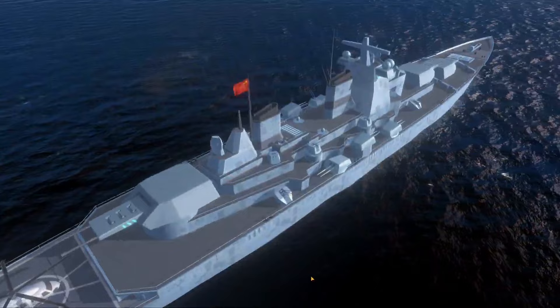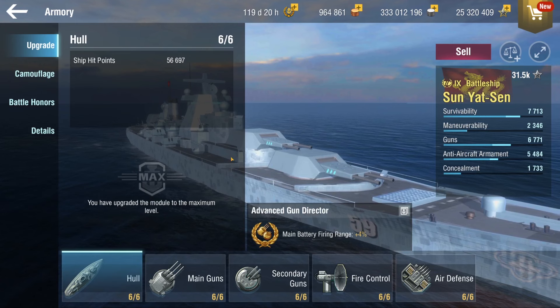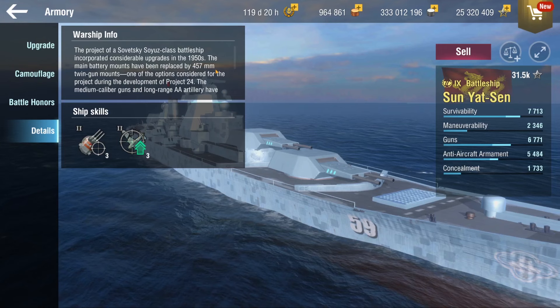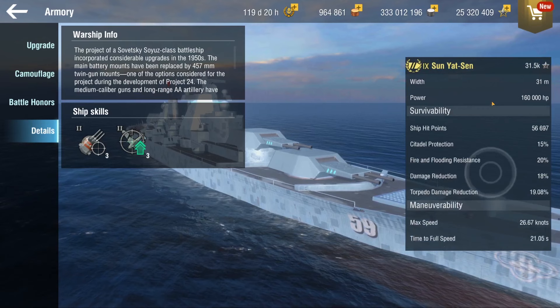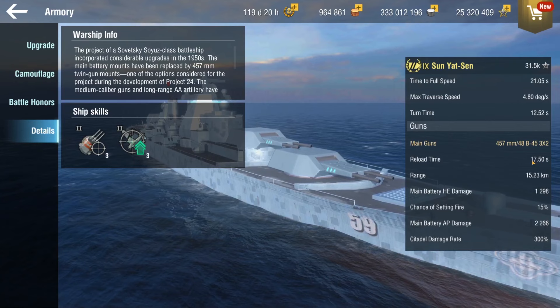It's a Seahawk helicopter — it looks like it, but it's a Chinese ship. The Sun Yat-sen is a Sovetsky Soyuz battleship hull, but it gets 457mm guns in a 3x2 configuration, meaning it only has 6 guns. But these guns get Precise Aiming 2 and Defensive Fire 2. It has pretty good AA and nice secondaries, and the main thing is these 457mm guns shoot with a reload of 17.5 seconds.